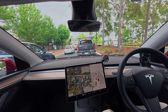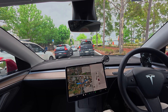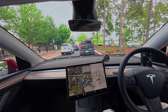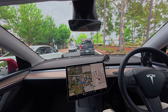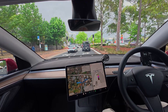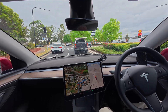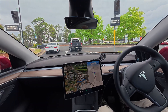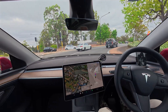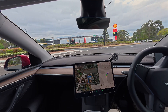The traffic lights are not in operation at the moment, so it's functioning as a regular roundabout. Now enter the roundabout and take the third exit. The first time through this roundabout is quite easy. In 200 metres, enter the roundabout and take the second exit. I expect the second time through here will be more challenging.